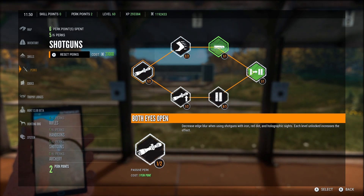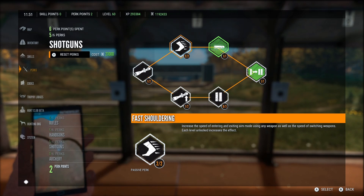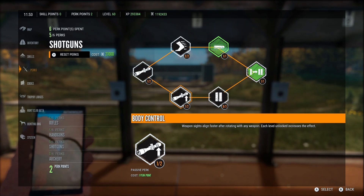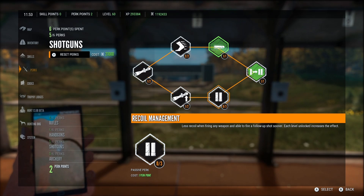When we get down to shotguns, this is where it gets special. The Hegeberg perk increases the speed of entering and exiting aim mode when using any weapon — if you like to play on the move, this one's very important, allowing you to aim down sights and get on target much faster. Tracer shot and boomstick are dumpster fires. Body control — maybe it's important somehow, but I haven't noticed the effect of it. The most important shotgun perk is recoil management: less recoil when firing any weapon and able to fire a follow-up shot sooner.